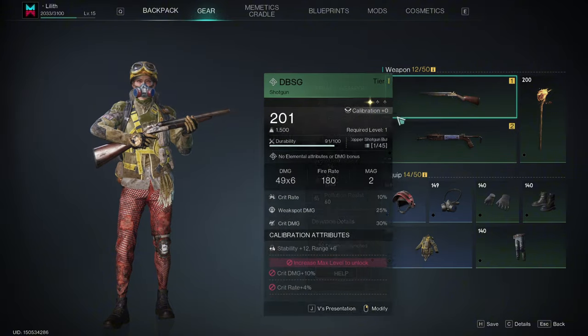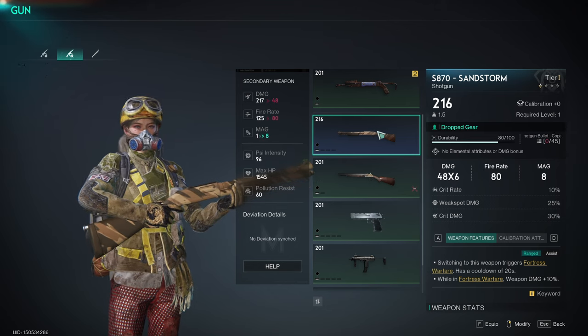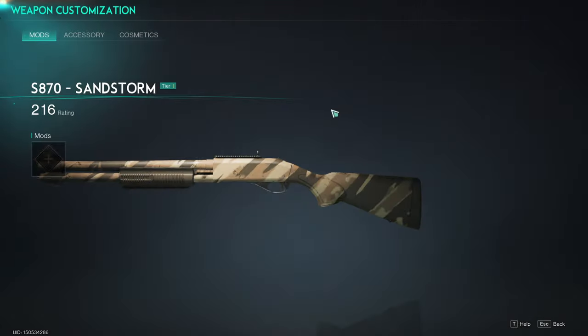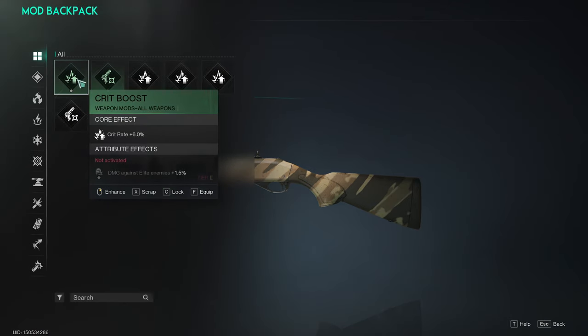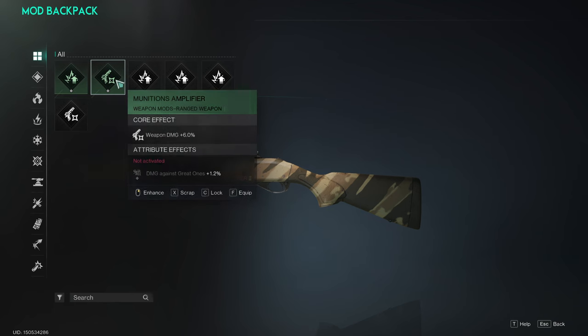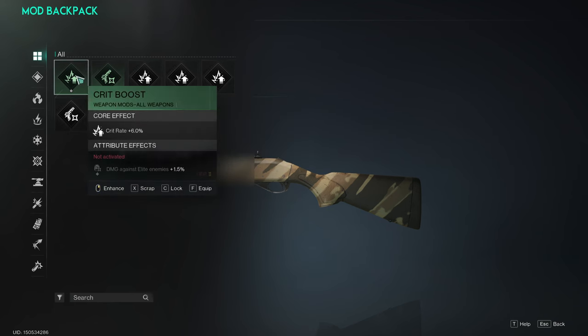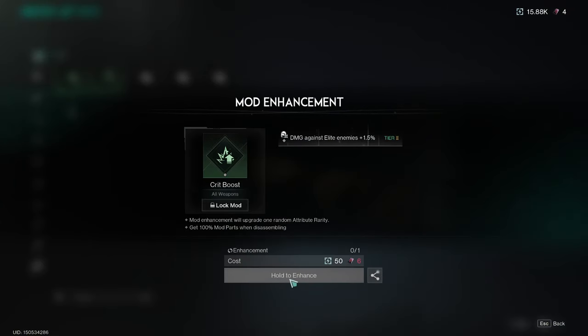Let's talk about weapon modifications and crafting. First, let's see how to simply add a mod: open your inventory, select the weapon you want to modify — I'm choosing this pump shotgun with eight or nine shots — then you can apply the mod pack that interests you. Another aspect of mods is the ability to enhance their values through enchanting.